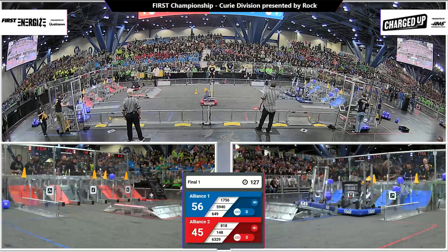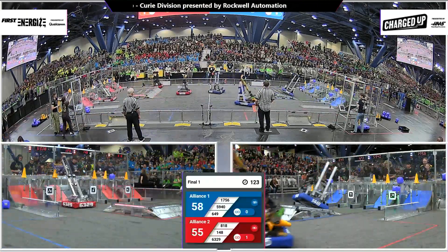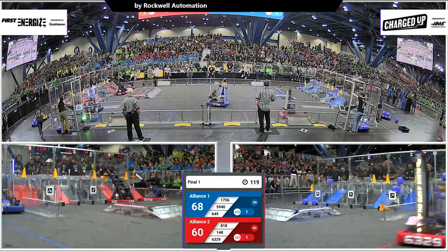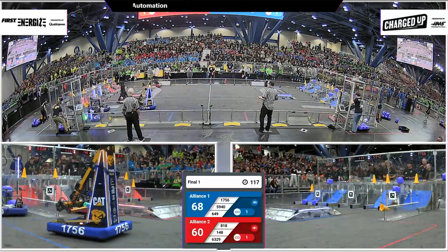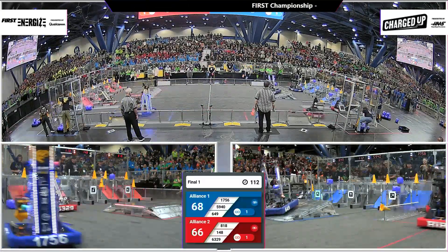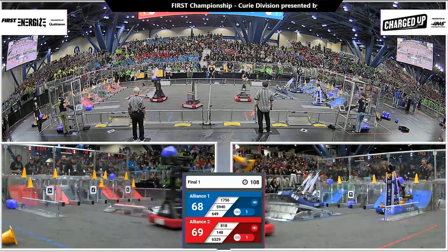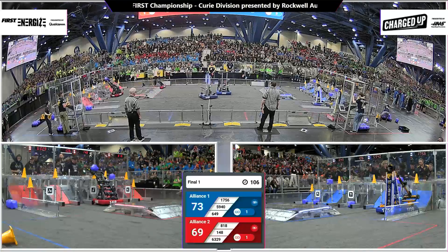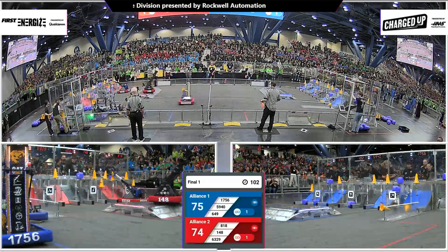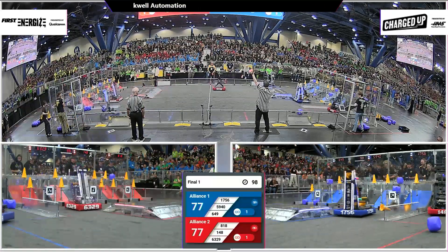649 scooping up a cube remaining in the midfield — see if they'll score that, which they will. 1756 dropping a cone, coming up short in the bottom row there on the outer grid. 1756 reaching down, picking up a cone. Red alliance 148 with a cube shooting for the top row — they're going to score that in the middle. 818 with a cone, and right behind them, Bucks Wrath.